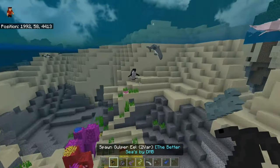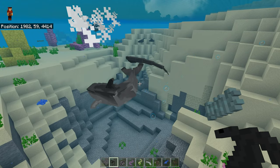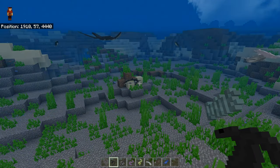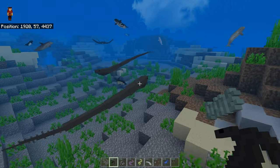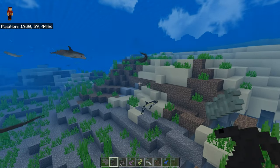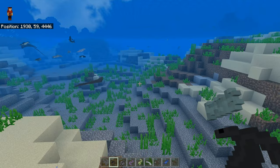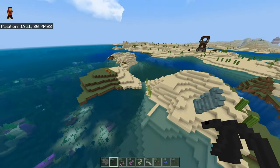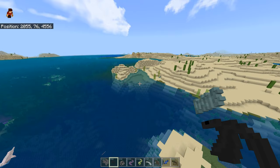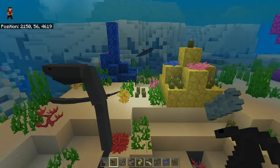Let's move on to the gulper eel. Dolphins will kill it straight away — that's quite impressive. They're literally killed. You can see the rays and stuff here. It's obviously a predator. Don't put your gulper eels in with your dolphins — they're going to kill them. What's good is when the game crashes it takes you back to where you started, which is really cool. Let's just put some gulper eels in here — we'll put two in here.